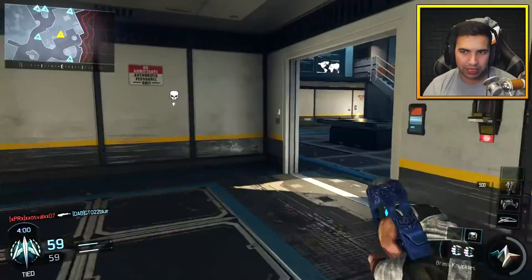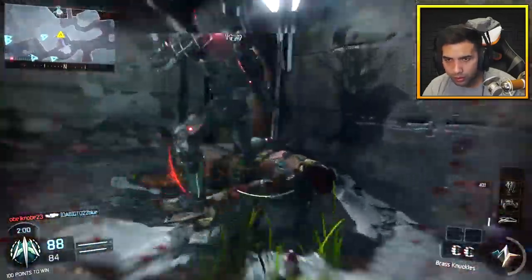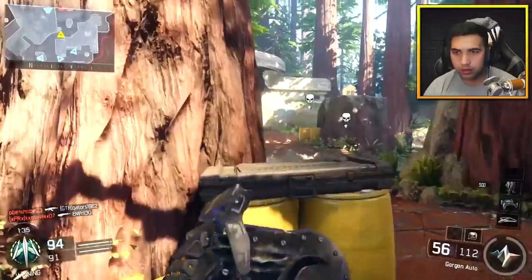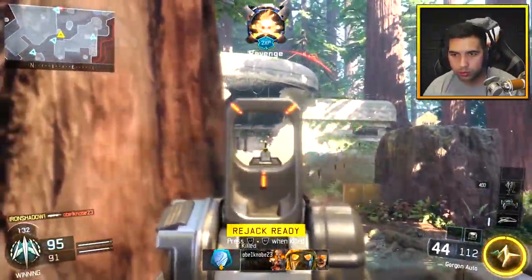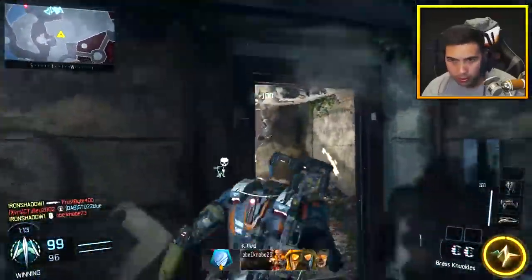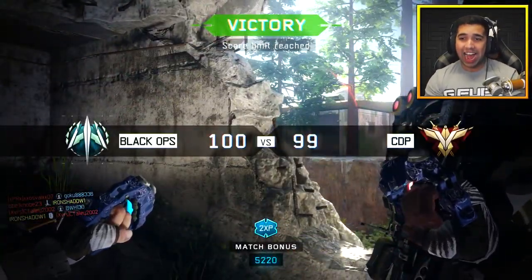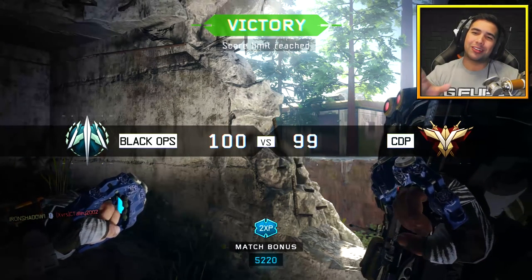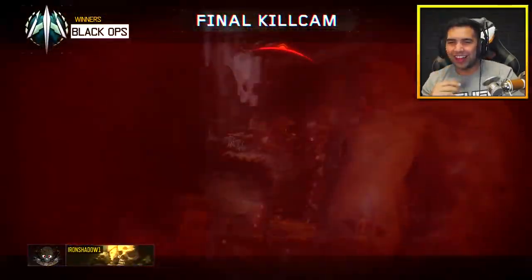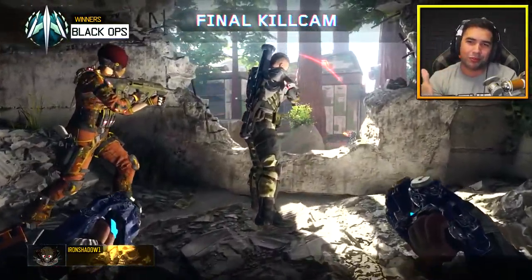I have brass knuckles — I completely forgot I had my knuckles. It's time to go punch some people. Got him! War machine done. I'm gonna use my brass knuckles for something. Let's go! I still got him. Holy shit, that ricochet helped me out so much with the brass knuckles at the end. That was awesome. I wish I got both of them, but that was the last kill — would have been freaking happy.